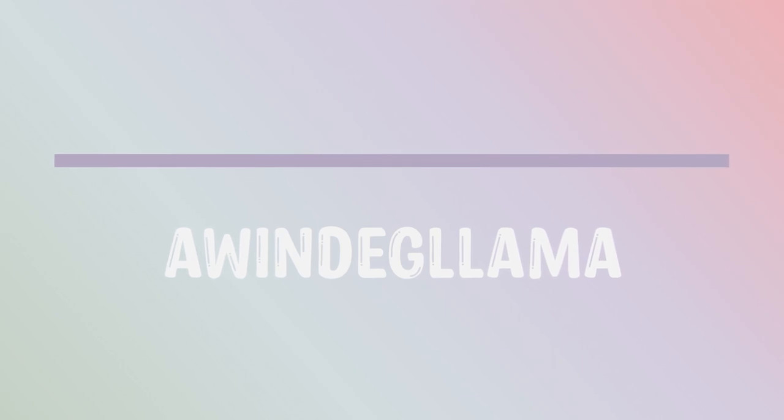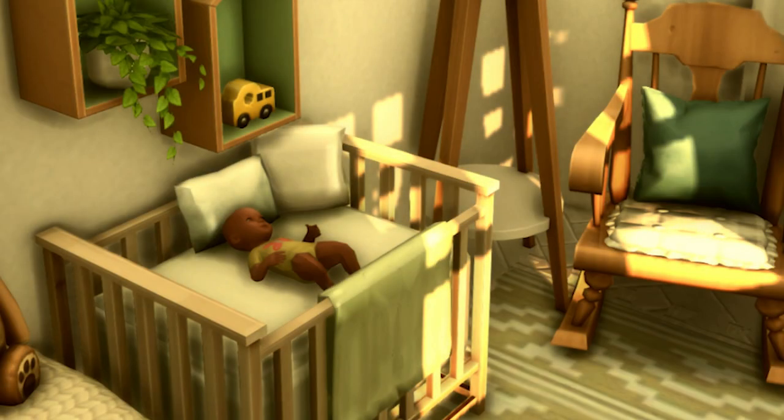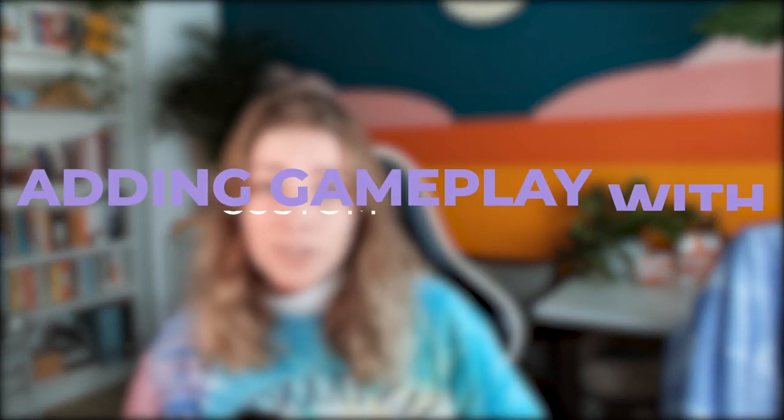The third creator in this category is A Winged Llama, who created an override for the base game bassinet that looks so much better. This item is 100% functional and once in game it automatically replaces the original bassinet, so when a baby is born you'll see this bassinet show up in your house.